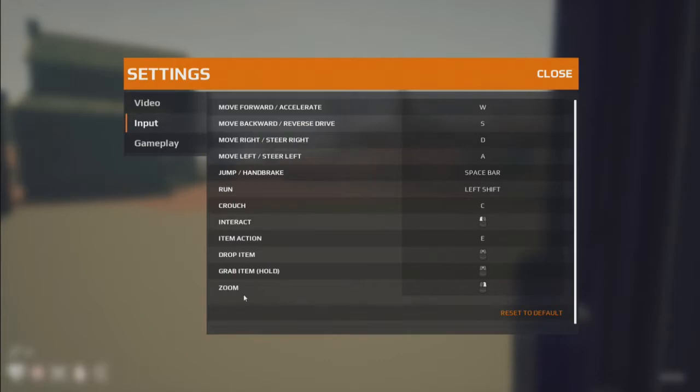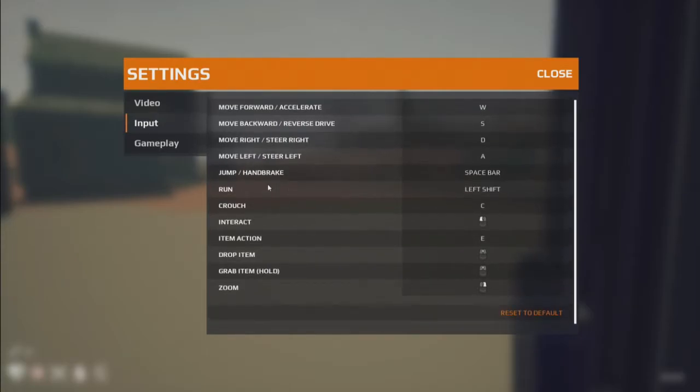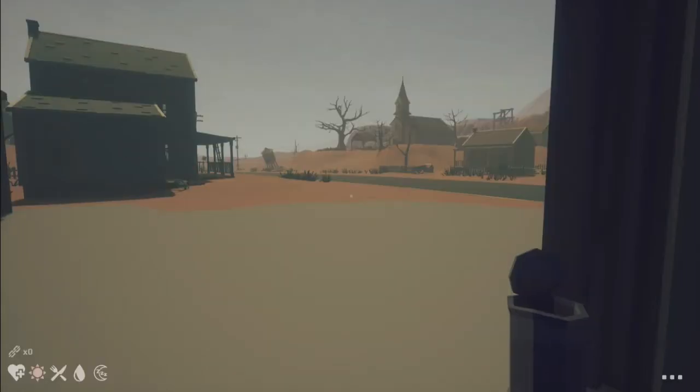Alright, the zoom. E — yes, drop item. Got it, grab it. Nothing else. No inventory. I, for inventory? No.